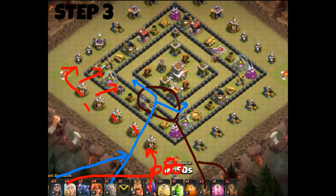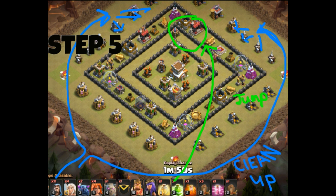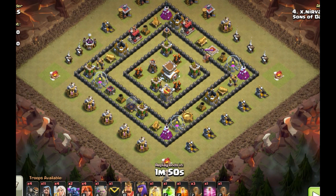Here is another illustration of the clan castle pull and what she wants to do. The next step is to funnel the main troops into the core of the base, drop a heal spell into the core, and then the final step would be to put a jump spell on the backside of the base and send some wizards around the outside to clean up all the trash buildings.